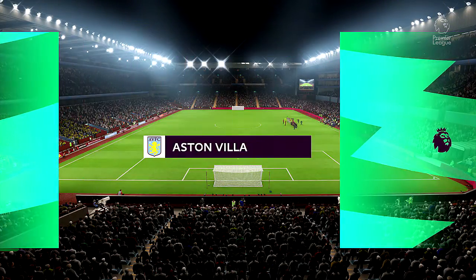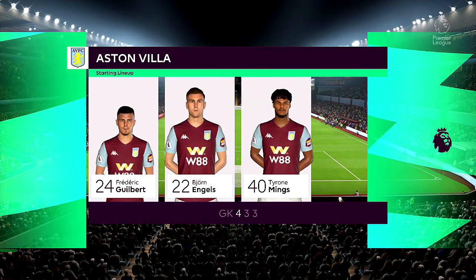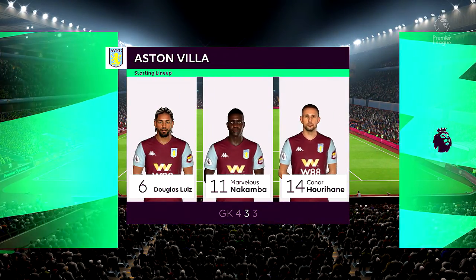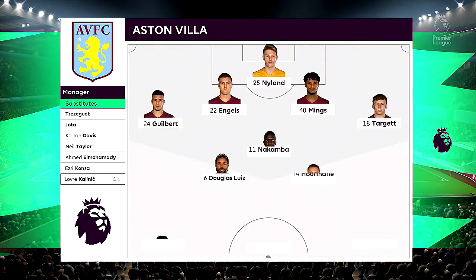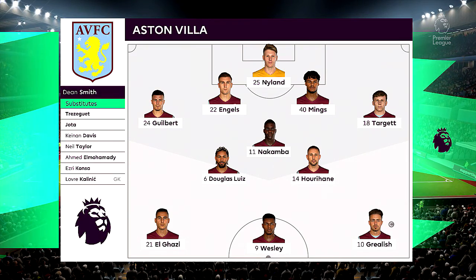Here's how the lineup looks for Aston Villa. This particular setup is becoming more in favour — one central striker, two wingers providing the width, a very narrow three in midfield, and a back four. The two full backs will be expected to support but also defend and help out the centre backs.